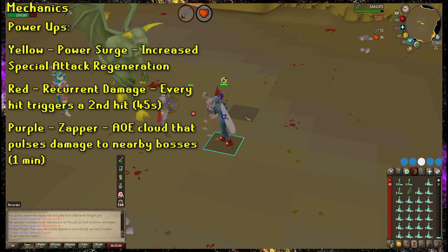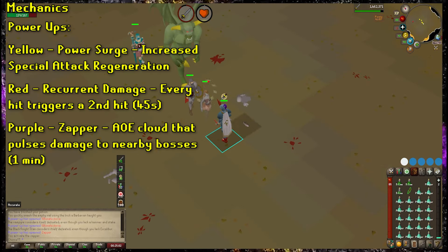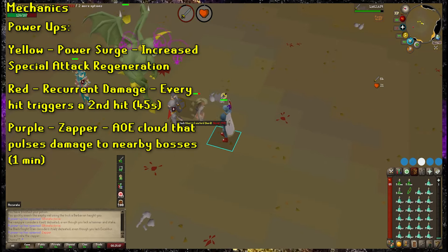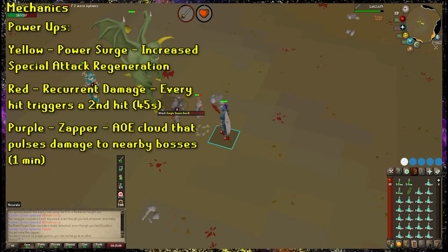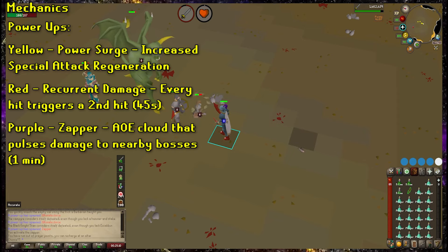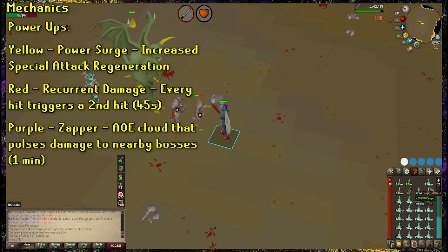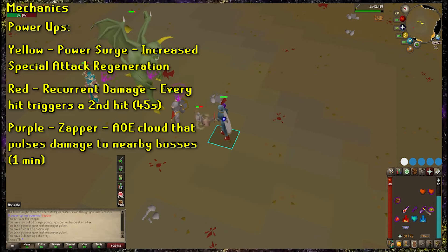The purple power-up is called Zapper. When triggered, it creates a zapping AOE cloud that pulses damage to all nearby bosses every few game ticks. It has a max hit of 8 and just shreds through bosses for you — super helpful for getting a lot of points in a short amount of time. Note that it can't hit bosses immune to normal damage such as the Dagannoth Mother, Tanglefoot, and Count Draynor. The Zapper lasts for 1 minute.